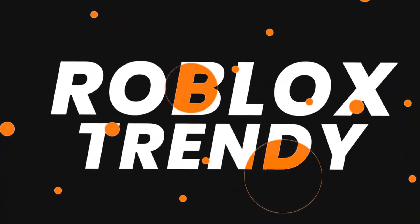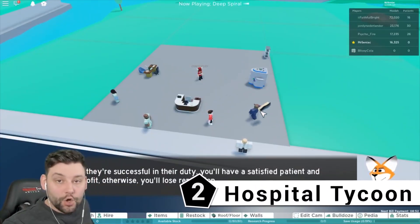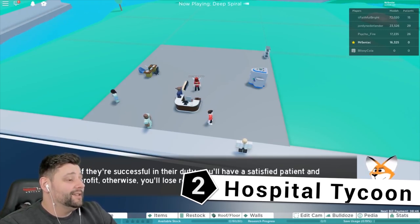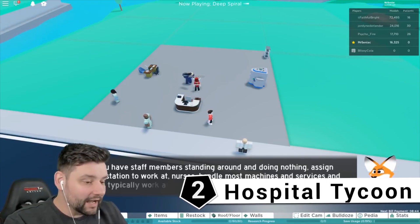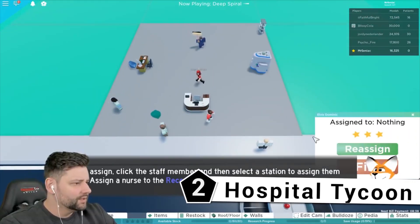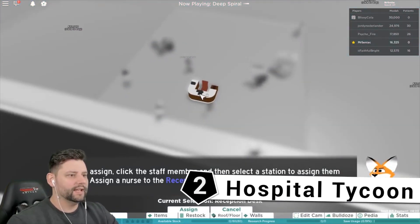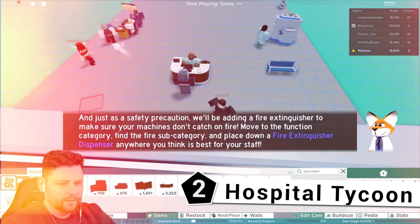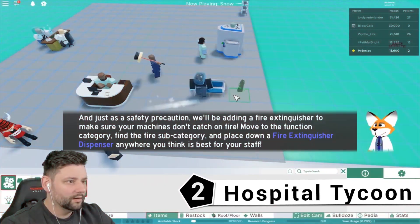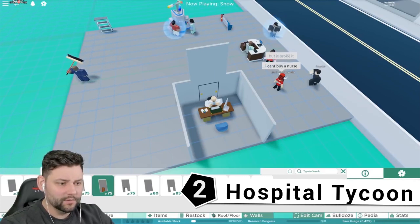Number 2: Hospital Tycoon. Human lives are precious — heck, even Roblox lives are. So you need to make sure you have what it takes to manage a whole hospital and save lots of Robloxians. This game gets hectic and puts you under pressure, and that's why people love it so much. In Hospital Tycoon, you are in charge of a hospital and you need to build it and upgrade it as much as possible while being able to help patients with the care they need. It is your job to keep them happy, and it's not easy — but it certainly is a whole lot of fun.